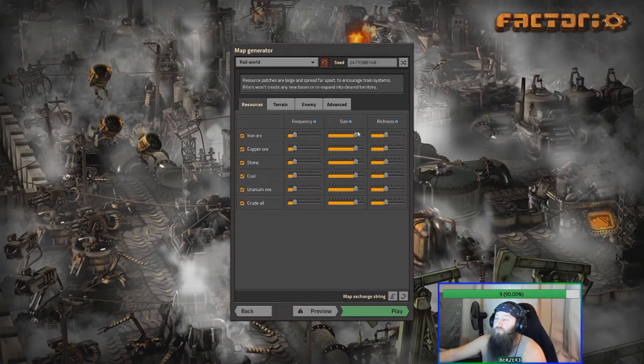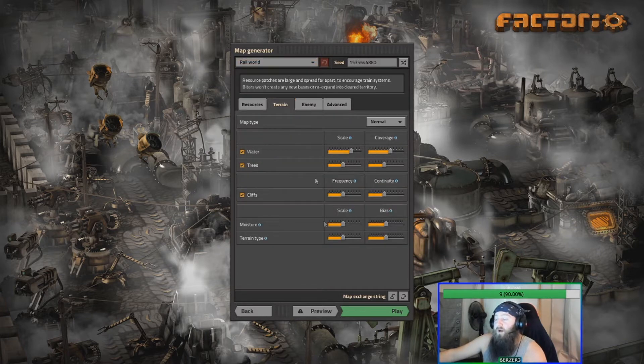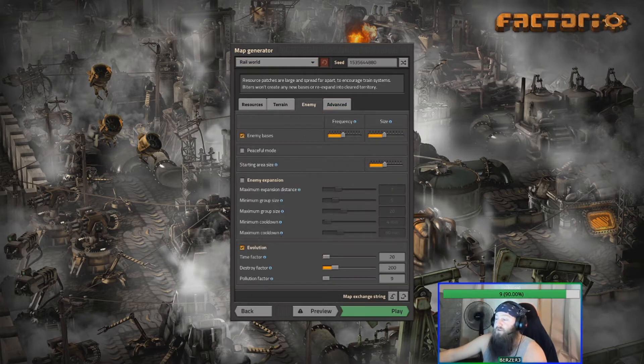I'm going right into a rail world game without messing with anything, just randomizing the seed because I love that random aspect. Thinking back on what I'd like to see out of a mod - if anybody knows how to mod or knows of a mod - I'd love something that randomizes everything on a patch-by-patch basis. Size and richness of patches so some iron ore patches are big and rich and some are small and not rich, that whole mix. So I'll just leave it as vanilla rail world, no mods.